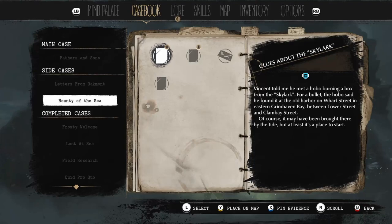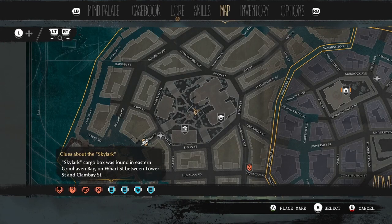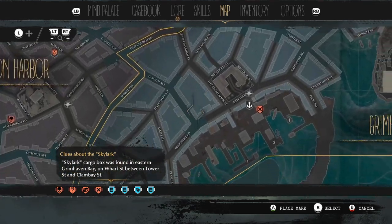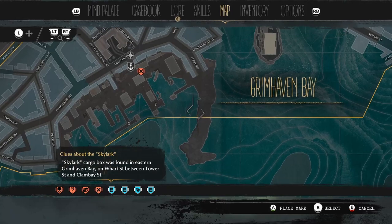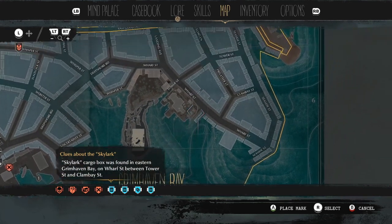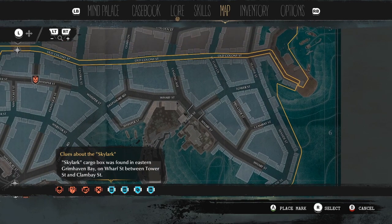Greetings! Welcome back to the Sinking City where we'll be looking for Skylark. Regobos was found in Eastern Grimheaven Bay, so I need to go to Eastern Grimheaven Bay on Wolf Street, between Tower Street and Cranberry.